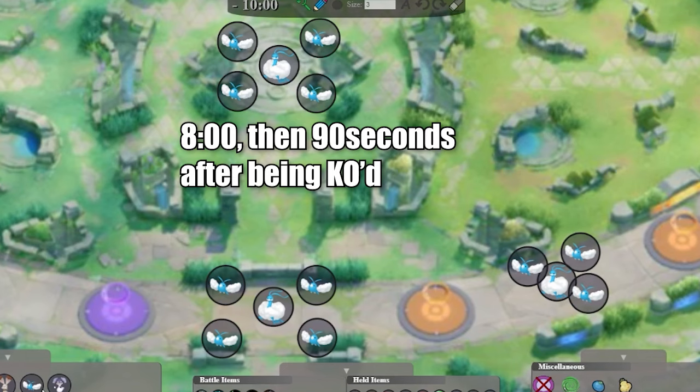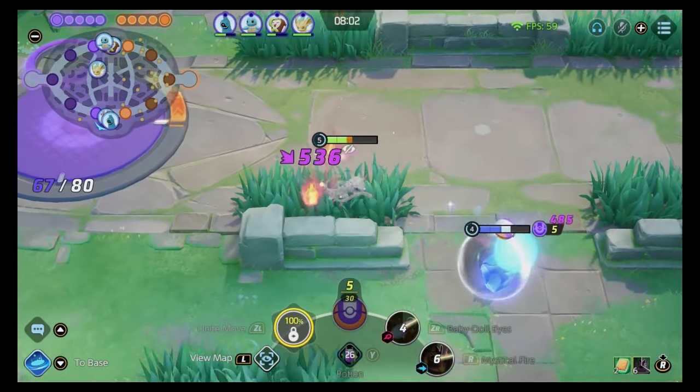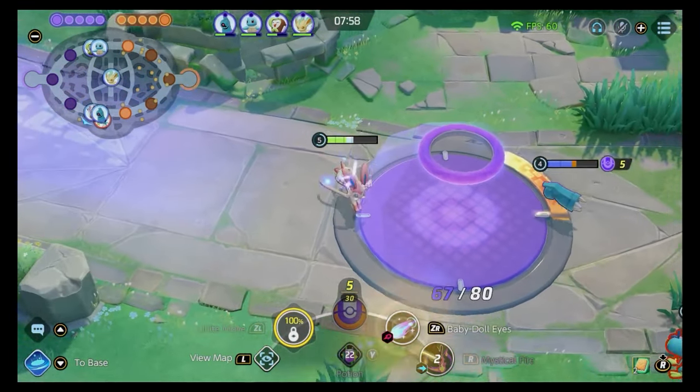The middle Alterias will spawn at eight minutes and then every 90 seconds after they've been KO'd. Keep a little mental note of those timers. It's a lot to remember, but the more you focus on it, the more you'll see the benefits of rotations — getting that experience and being a higher level in your games.